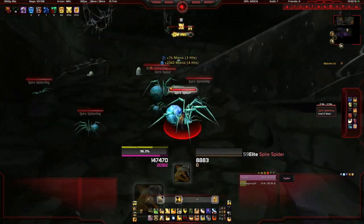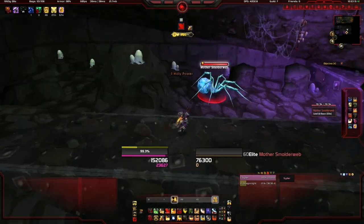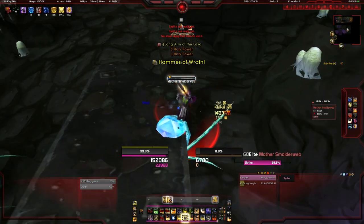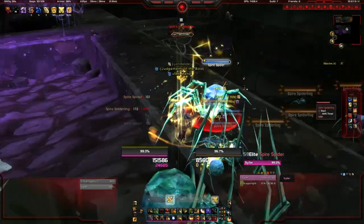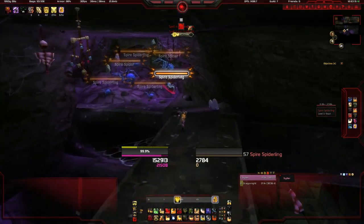Now the pets are bind on pickup, and there's only going to be one pet, so if you do this with friends only one of you is going to be able to get it. So once you get to the spiders, you want to find the Mother Smolderweb and kill that. It's a level 60 boss, and you'll get the Smolderweb Egg — or if not, you'll have to run out again and try again.